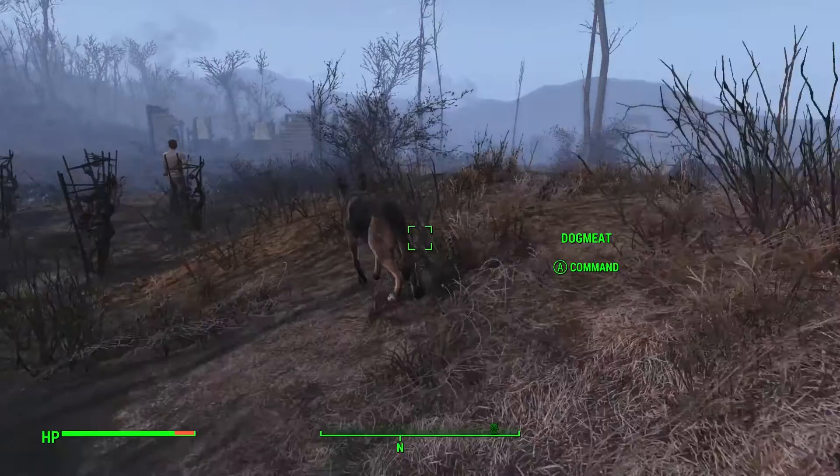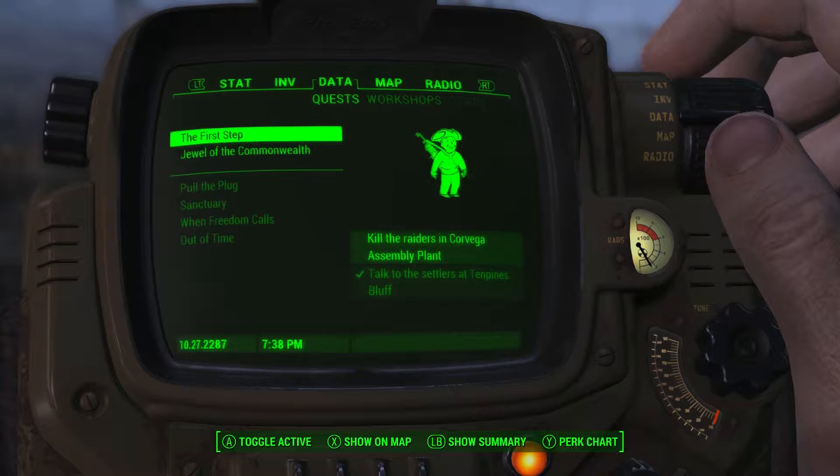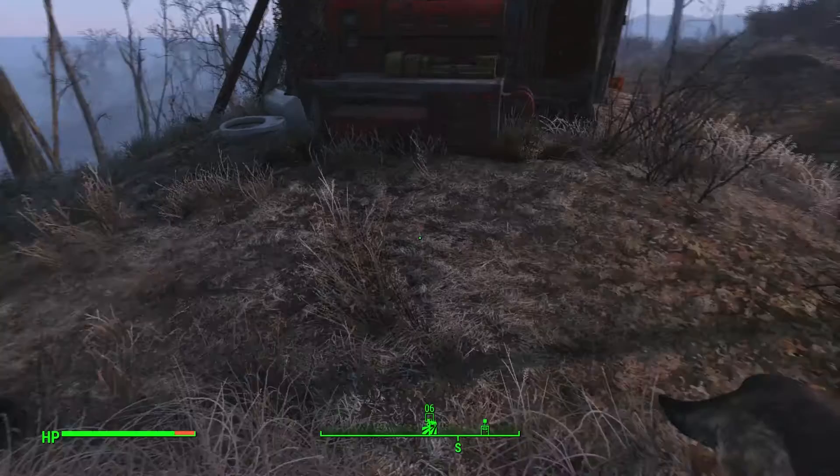We're back in Fallout 4. I am Superdude, and I have Mr. Floss here. So we have a quest now to kill raiders at Assembly Plant. The raiders have been terrorizing the Assembly, and we need to make sure they'll never be a threat to anyone else again. Basically, kill. That's basically it.